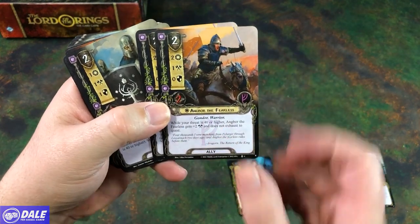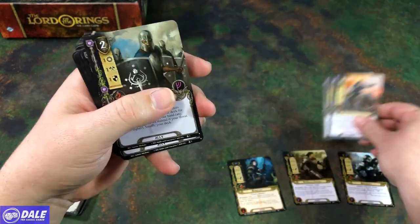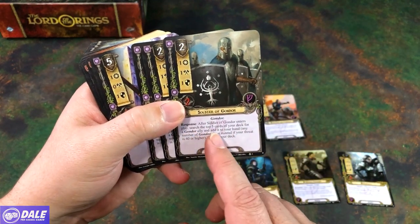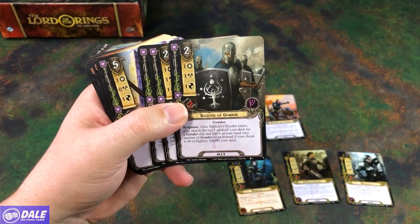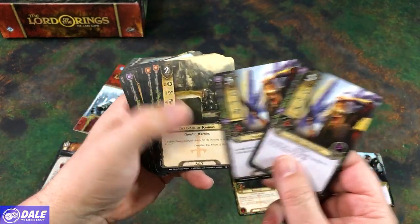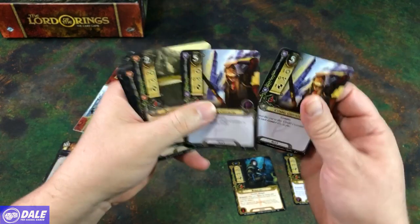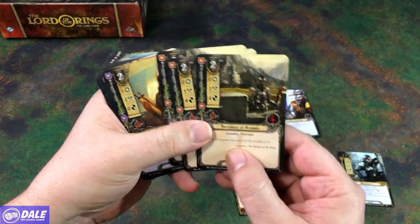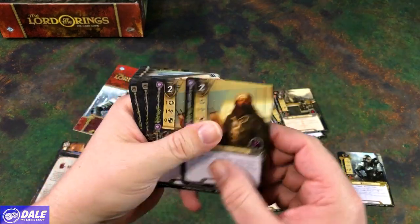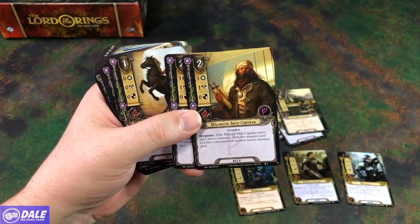Then we have two Angbor the Fearless — while your threat is 40 or higher, he gets plus two attack and does not exhaust to quest. Then three Soldiers of Gondor: after a Soldier of Gondor enters play, search the top five cards of your deck for a Gondor ally and add it to your hand, or any number of Gondor allies instead if your threat is 40 or higher. Then two Citadel Custodians, whose cost to play is reduced by one for each Gondor ally in play. Then three Defenders of Ramas — a warrior with a nice defense. Then two Ship Captains: after he enters play, move a resource from one hero's resource pool to another hero's resource pool.